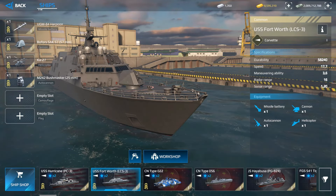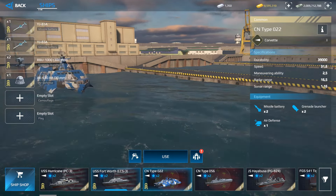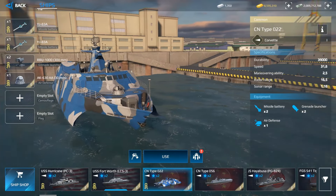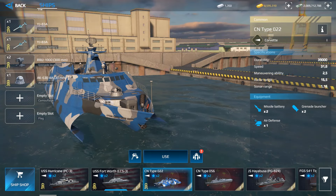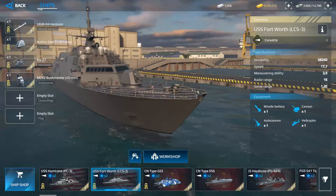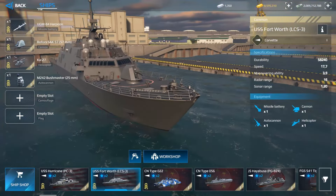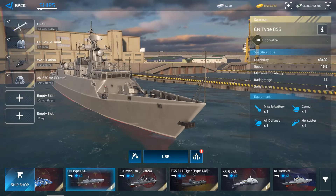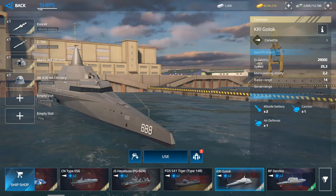There are other Tier 1 warships like the CN Type 022, which is really fast at 31 knots, but the USS Fort Worth is only 17 knots so it is slower. There's also an Indonesian warship, but it has low durability. The Fort Worth is still my recommendation.